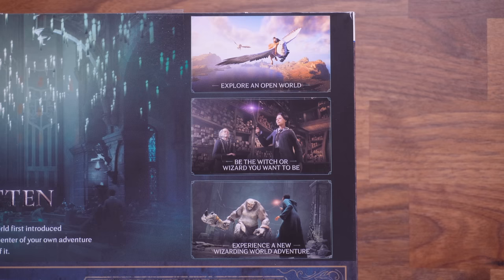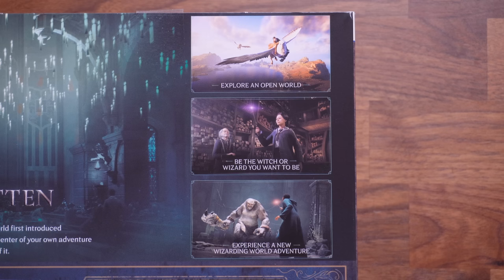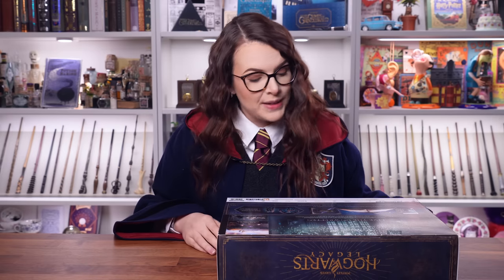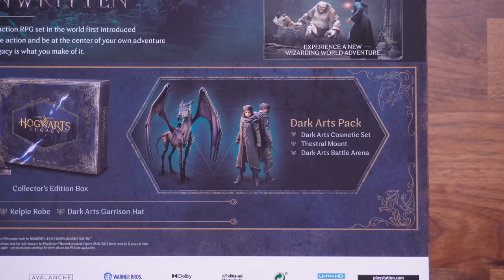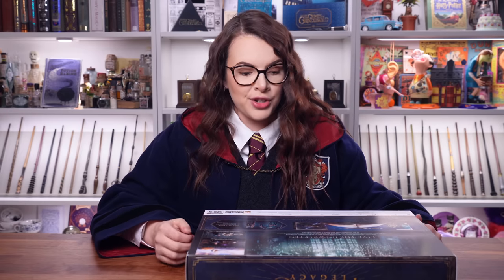It says 'be the witch or wizard that you want to be' — I need to get to Ollivanders! And it says 'experience a new wizarding world adventure.' There are trolls — that sounds like it's going to be scary. Now because this is the collector's edition, there is the dark arts pack included, which means you get the dark arts cosmetic set, a Thestral mount, and dark arts battle arena.